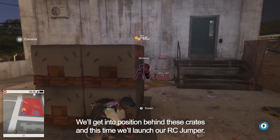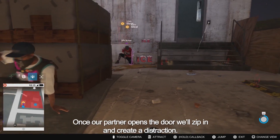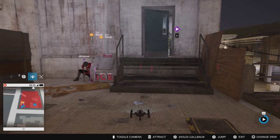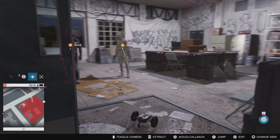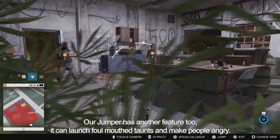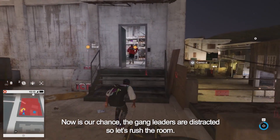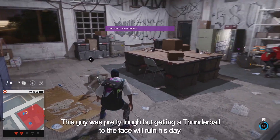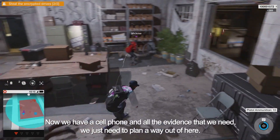We'll get into position behind these crates and launch our RC Jumper. Once our partner opens the door, we'll zip in and create a distraction. Our Jumper has another feature too — it can launch foul-mouthed taunts and make people angry. Now's our chance: the gang leaders are distracted, so let's rush the room. This guy was pretty tough, but getting a thunder ball to the face will ruin his day. Now we have his cell phone and all the evidence that we need.